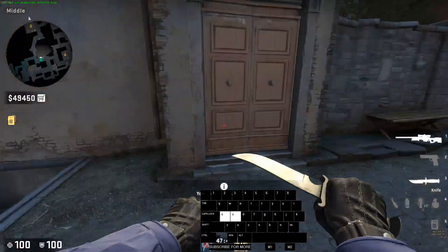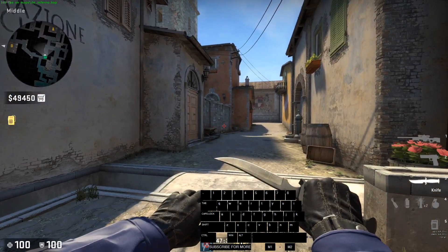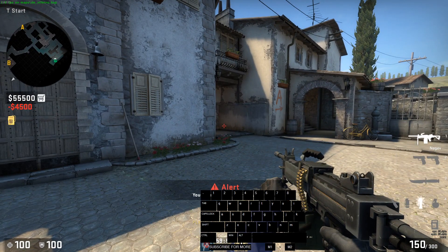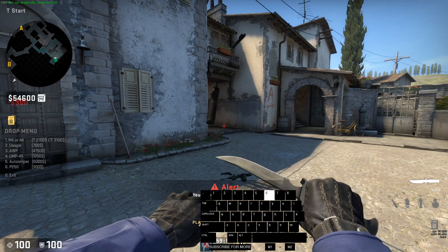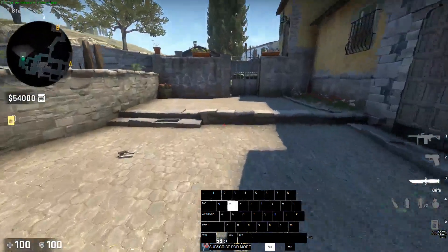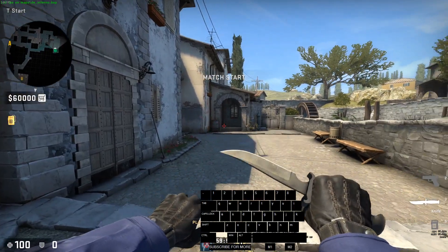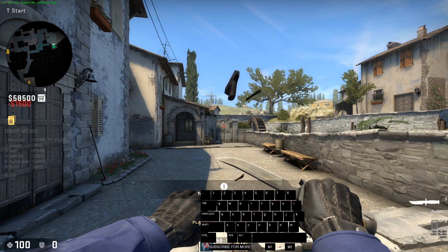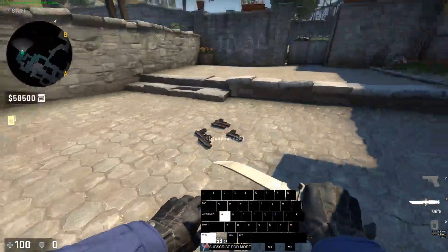You guys know this type of echo where you just want to buy some P250s for your team — you can do it like this. Some P250s, you know. In just a second you dropped 5 P250s. Easy game.